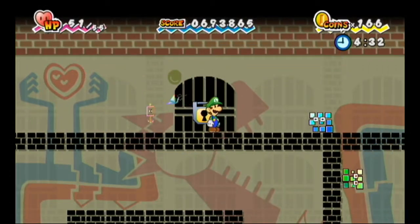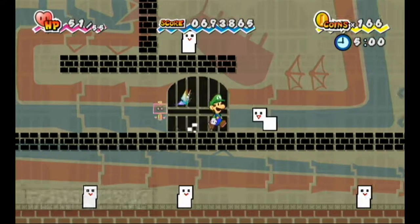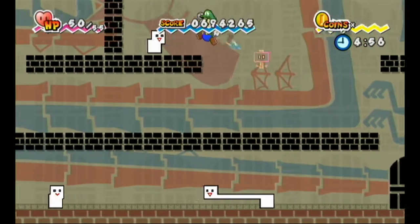Just a quick rundown: basically defeat the enemy that has the key, which is random, use the key, that's it. Now we're getting into chapter 3 enemies, appropriately, since we're in the 30s.